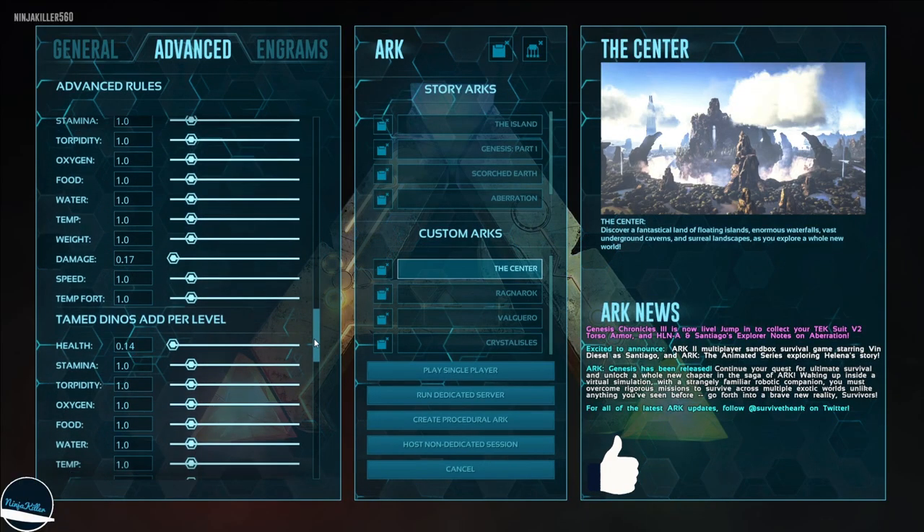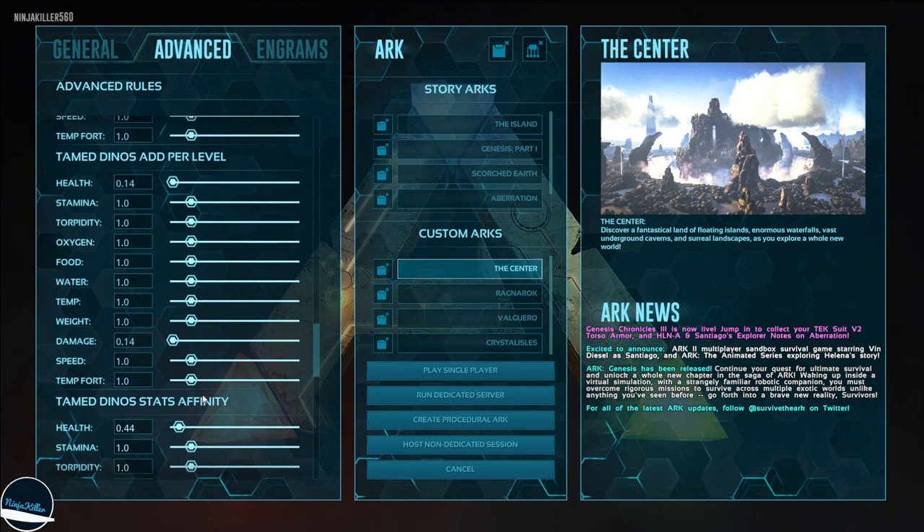Now let's talk about the add per level and affinity settings — these only take effect during the taming process. When taming a creature there's a taming effectiveness rating, and if it's high the creature gets a one-off stat boost on tame. These two settings amplify that boost. If you set health and damage each to 10, a Dodo tamed at max effectiveness will have godlike health. Unless you specifically want boosted tamed stats, I wouldn't bother adjusting these.